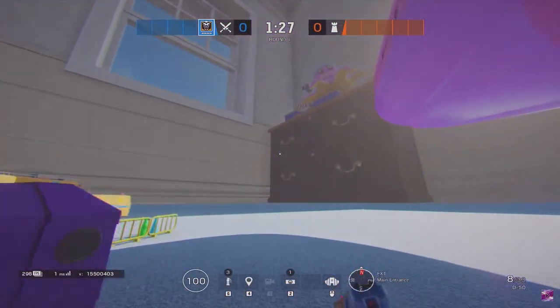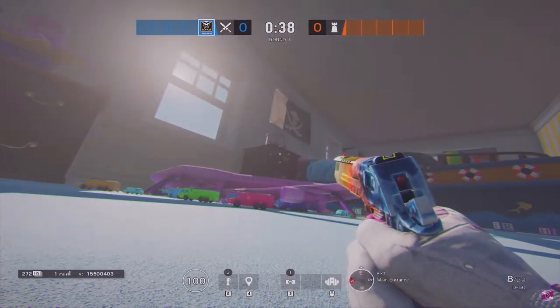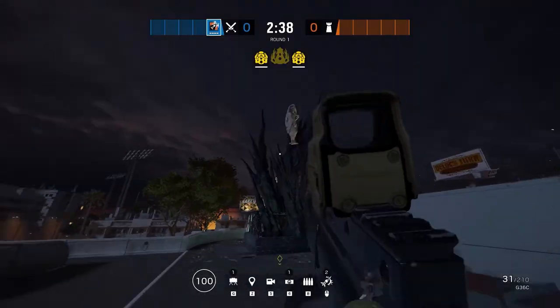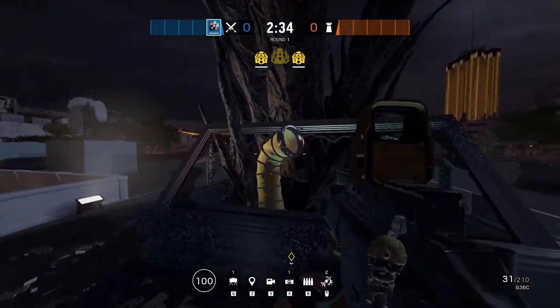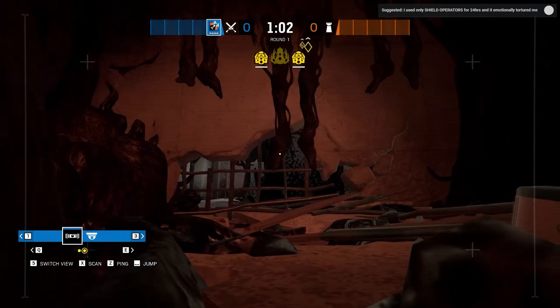In the Rainbow is Magic event, if you could get your eyes unglued from the amount of pink around, you may have realized that you're actually playing on the old kid's bedroom in the map House. Another event that had an Easter egg was the Extraction event — if you found the tube on the map, then drove your drone down the tube, you will find three bodies in a part of the wall.